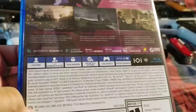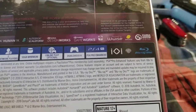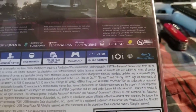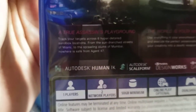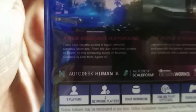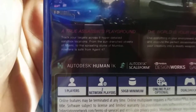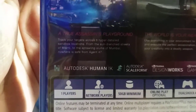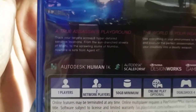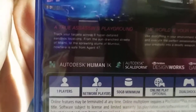They have a few sponsors — IO Interactive, Warner Brothers, same old same old. 'A true assassin's playground: track your targets across six hyper-detailed sandbox locations, from the sand-drenched streets of Miami to the sprawling slums of Mumbai. Nowhere is safe from Agent 47.'